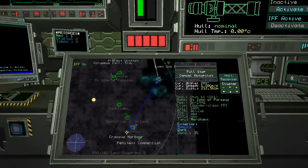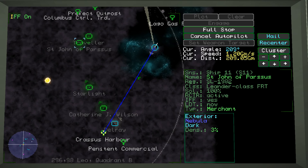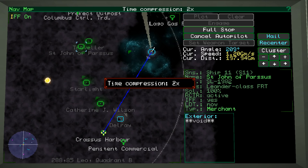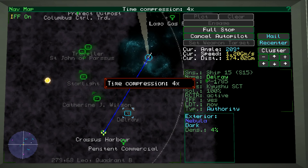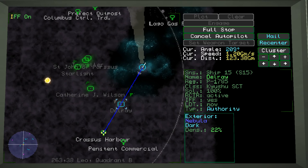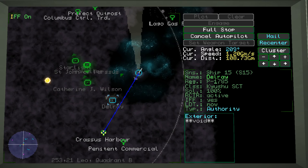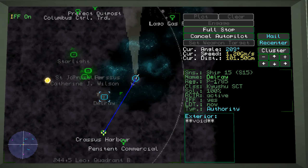Everything's running good. Let's increase the speed — time compression, times four. There's a blue guy here — a cop — who will probably scan us as we get close to make sure we're not smuggling or doing anything fishy. Right now we're just delivering hydrogen, so nothing to really worry about.